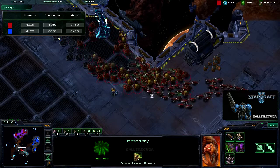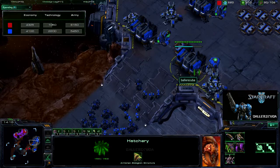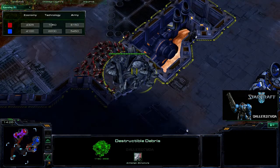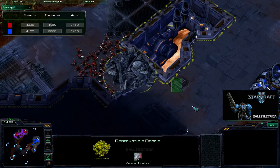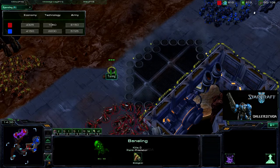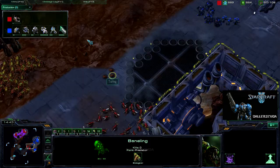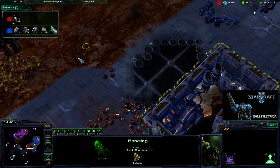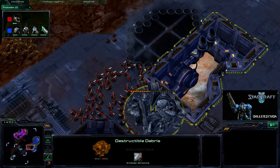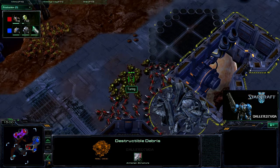Oh my gosh, I am just screwed now. Look, he's moving out. He still has not done any harassment at my expansion, but these guys are able to protect my entire army. He is going to be going for the destructible debris — I don't have anything here to spot that. He did research Burrow, so we are going to be seeing Baneling landmines guarding any sort of retaliation I might have. I don't have any detection here because I'm a complete noob. More Banelings.